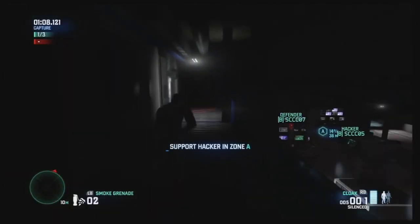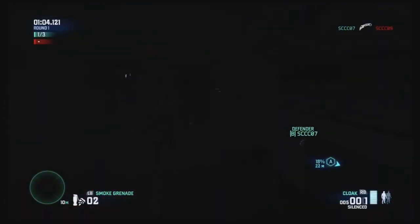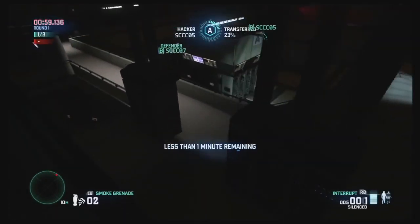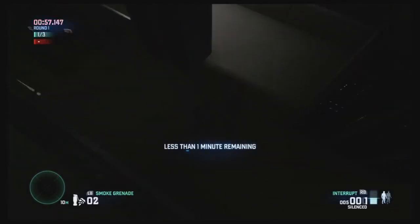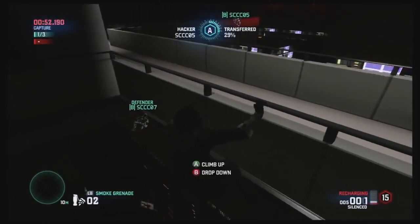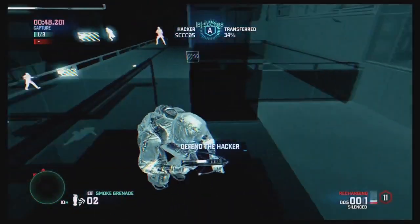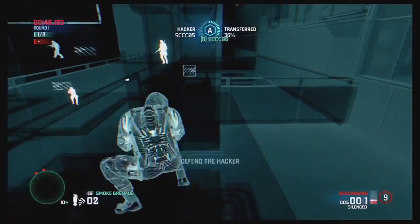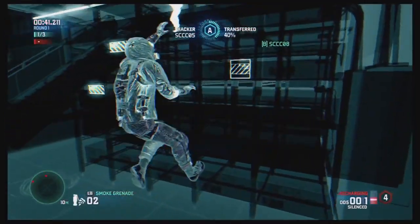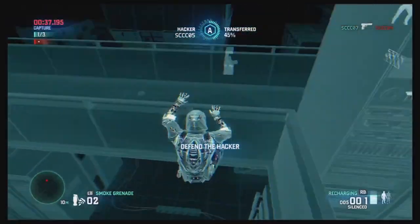The Particle Accelerator has great routes for the spy up in high areas of the map. Spies can really get around quickly and utilize their advantage, which is climbing and being in unexpected places. I can see silhouettes — thankfully as the hacker they're going away from my situation. I need to tag these guys.